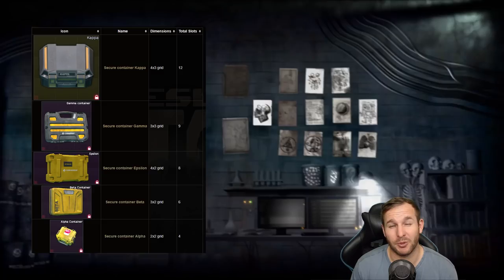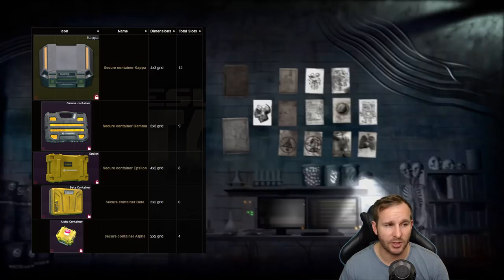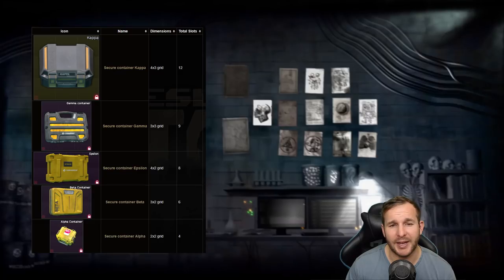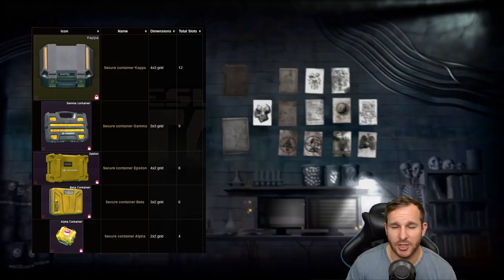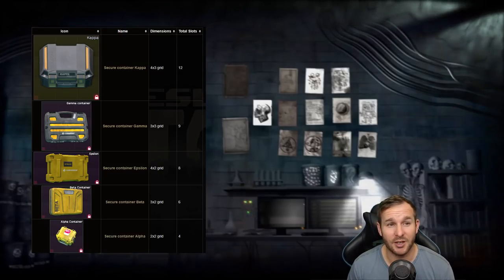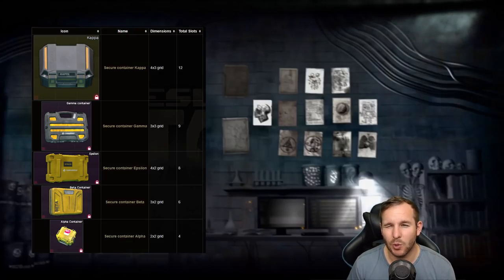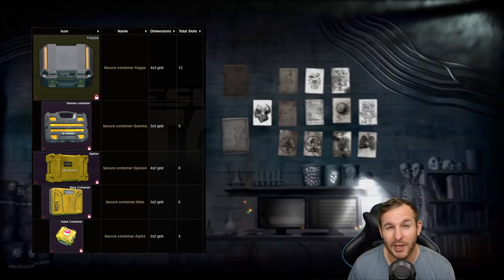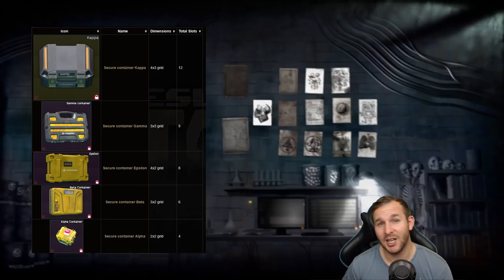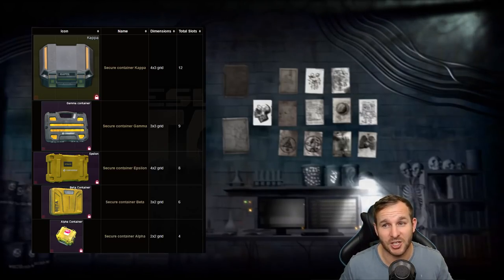The Alpha container comes with the standard edition or left behind edition of the game. The Beta container comes with the prepare for escape edition, or you can purchase it by reaching Peacekeeper level 4, which requires around player level 28 or 29. You'll also need the reputation, which means completing Peacekeeper tasks and unlocking his storyline.